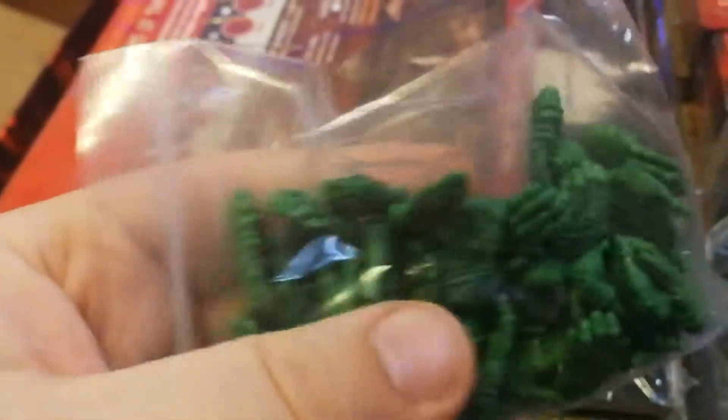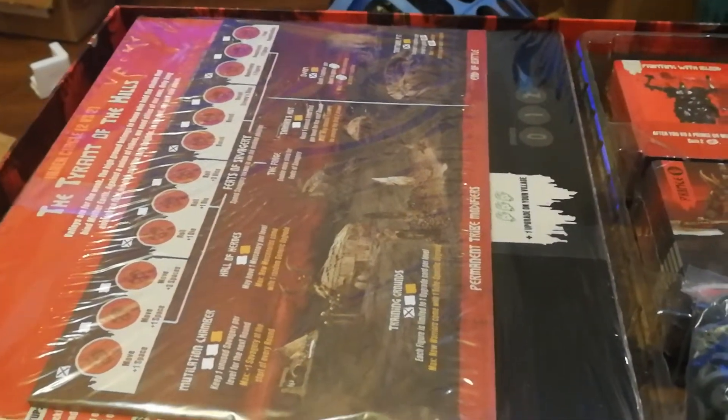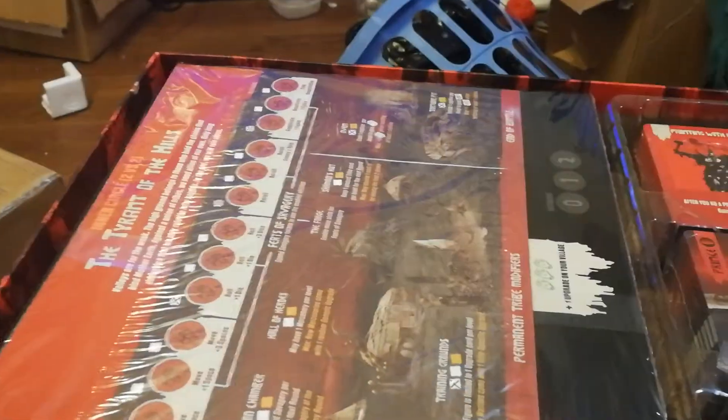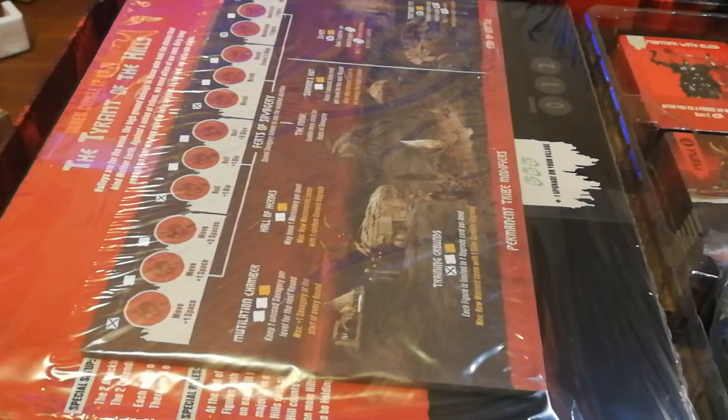So we got dice — two sets of dice — all the nice plastic components, and the hands which are like objectives and people tokens. Everything is nice quality. We also have the discs that go on your players, sleeves for the cards. I'll probably do a little video on that just to show how those cards work — they're very similar I think to Gloom. And more plastic pieces here.